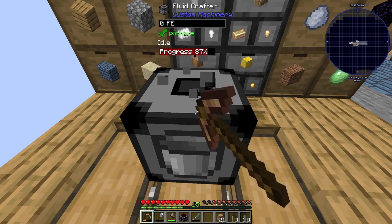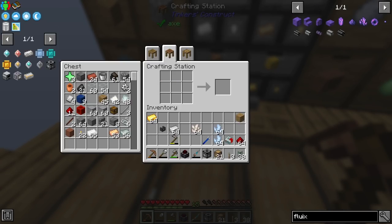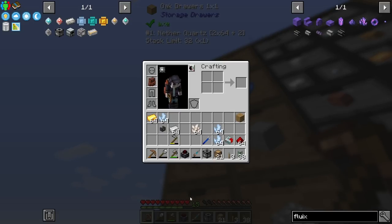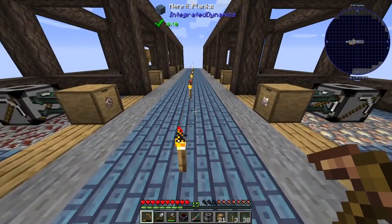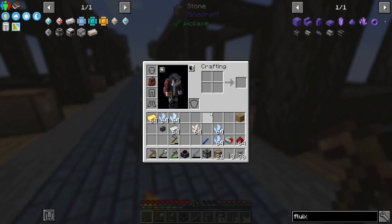I really need a faster pick - this bronze one isn't cutting it anymore. What am I missing here? Oh right - I need charged certus. I meant to grab charged certus. Let's go ahead and grab a stack of charged certus because you need that for the fluix. It's this one here - charged certus has the little particle effect.